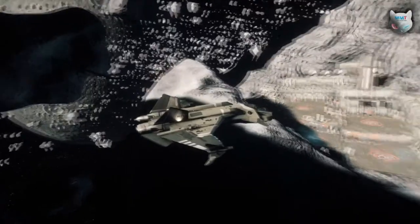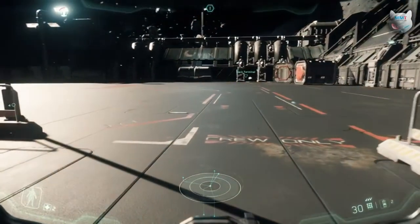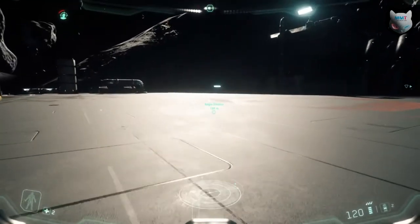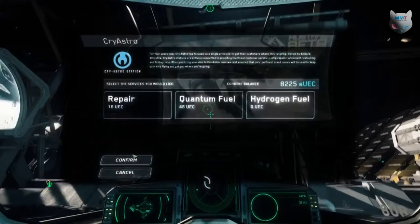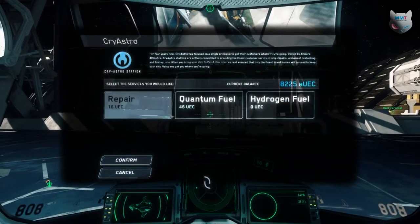Basically, if you do something bad — aka shoot someone — you will become a criminal and will now have access to Grim HEX, the criminals' home in the yellow asteroid belt. Criminals can do the same things as a lawful player, with the exception of turning off relays instead of repairing them. Doing some of these things will earn you alpha UEC, which can then be used to buy items in game or repair and rearm your ship at one of the repair stations.